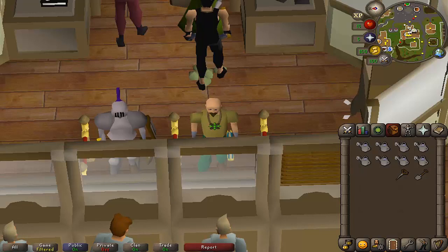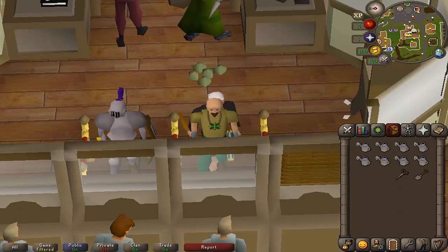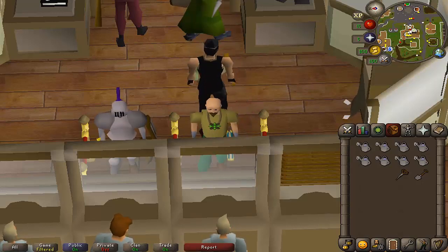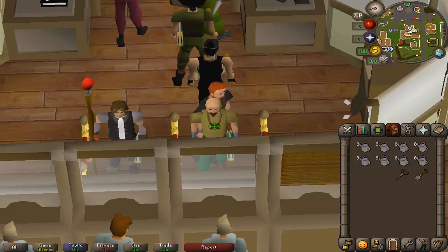Hey guys, how's it going and welcome back to another Twisted League progress video. At the end of the last episode I opened all of the crates that I got from 50 million firemaking XP, and this episode we're pushing on towards the 5th and final relic, looking to complete a lot of hard and elite tasks. Hope you guys enjoy the episode.